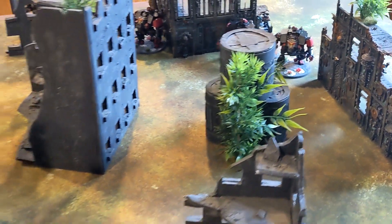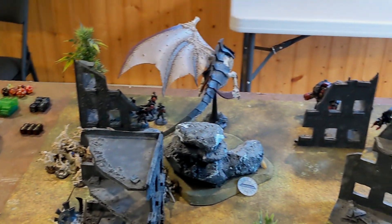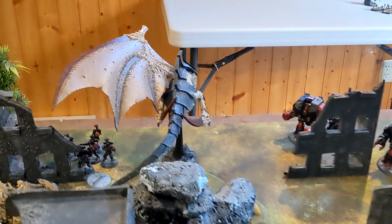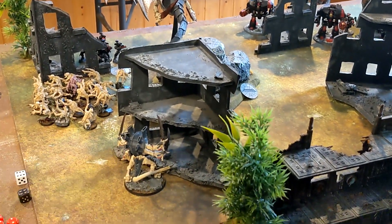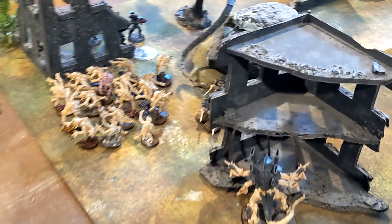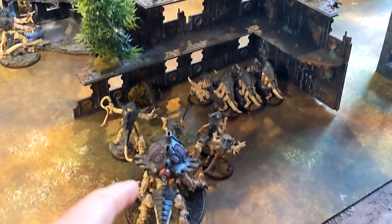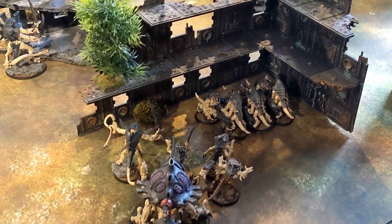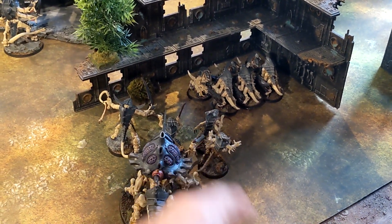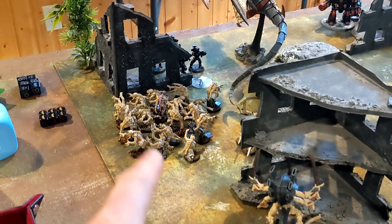Turn one for the Tyranids. Movement is done — the Harridan flew forward and banked left, still in range of Swarmlord. The plan is to Catalyst him with Swarmlord. Synaptic links went off — auto-wounding on sixes to hit. Termagants moved forward along with Swarmlord's move-again ability, getting them toward objectives. Hive Guard are linked with reroll damage and an extra minus on sixes to wound. The Harridan got the Synaptic Link for plus one to hit. We'll come back after psychic and shooting.